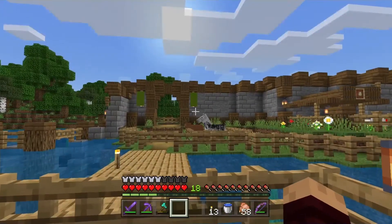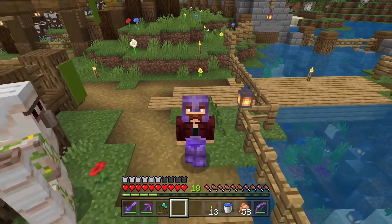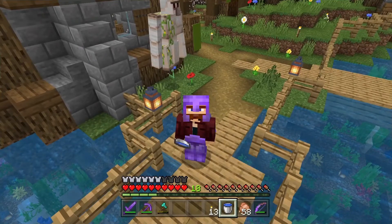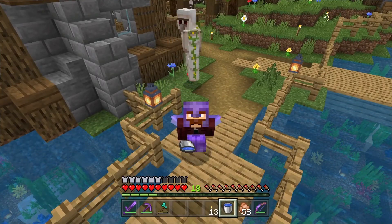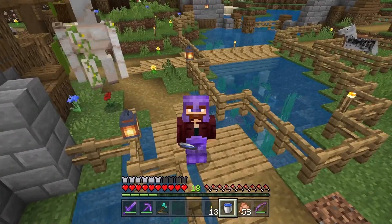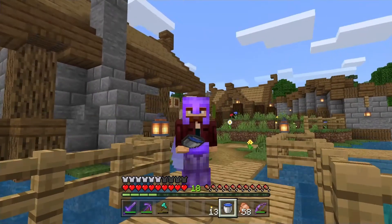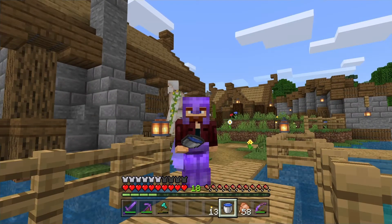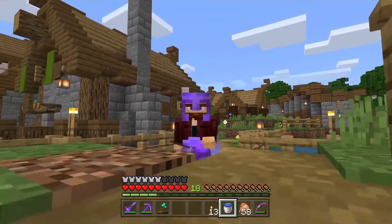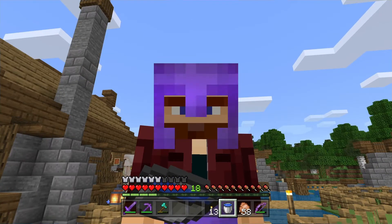I'm so excited because the first part of the Cave and Cliffs update is here — we finally got 1.17! There's something missing inside of this bucket, and of course you know it's an axolotl. So I'm definitely going to get myself an axolotl. I'm definitely going to do some caving because there are the new copper blocks, the new raw ores, and deep slate — I'm going to get myself some deep slate.